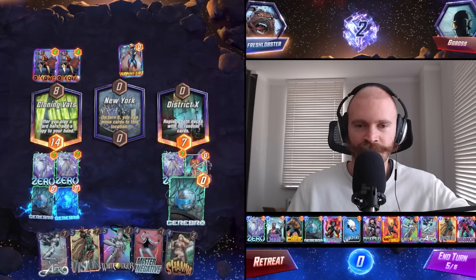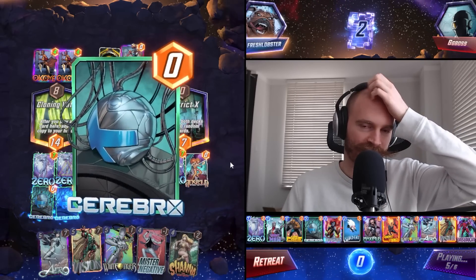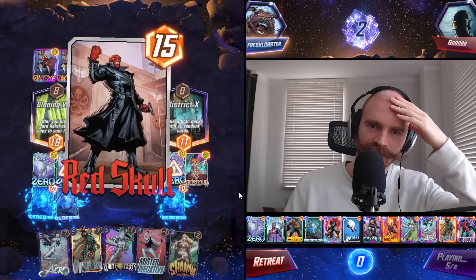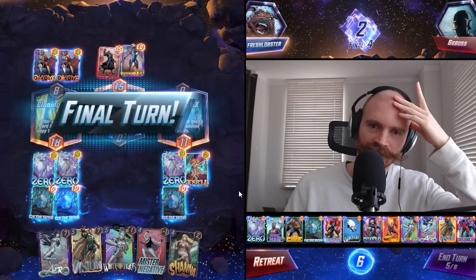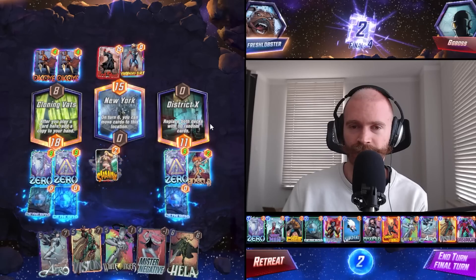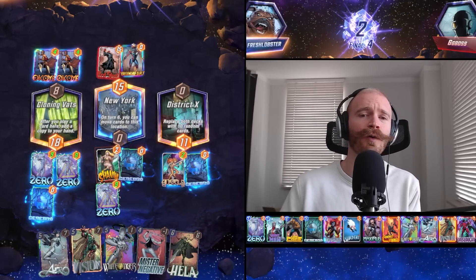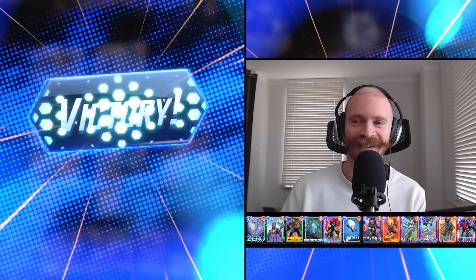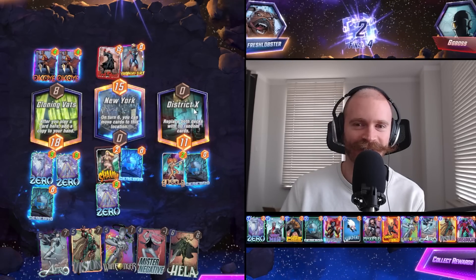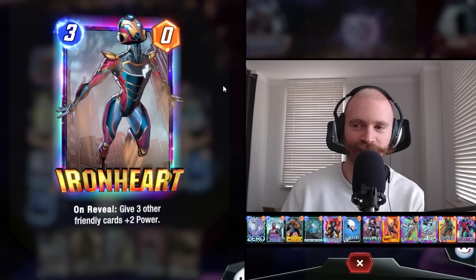We can play Angela as long as we don't stack her up completely. I think last turn is actually Shanna - I think we might have to risk it. It was such a cool game. We high rolled much harder than our opponent though. They got kinda cocked by District X removing the first Okoye buff.